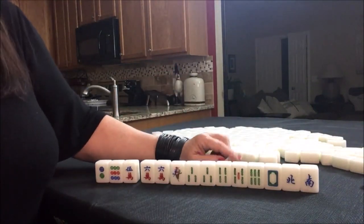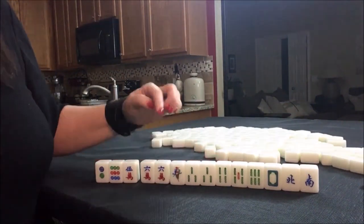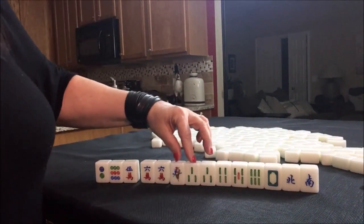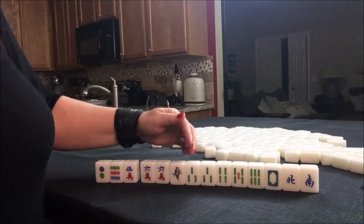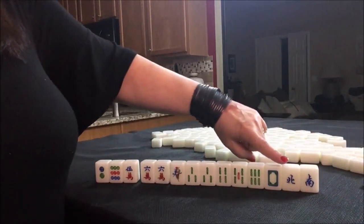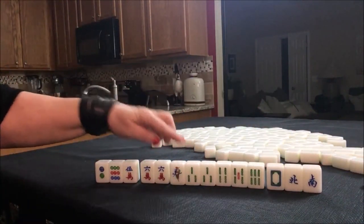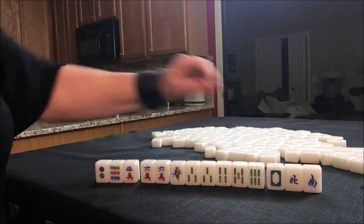Right now we have no flowers — that's a fawn — so we would have a four-fawn hand going for a half-flesh. It's okay to mix chows with pungs when you're in a half-flesh, or one suit with winds and dragons, which are also called honors. So I'd take half-flesh, hold these, and see if we can draw more BAMs or pair up.